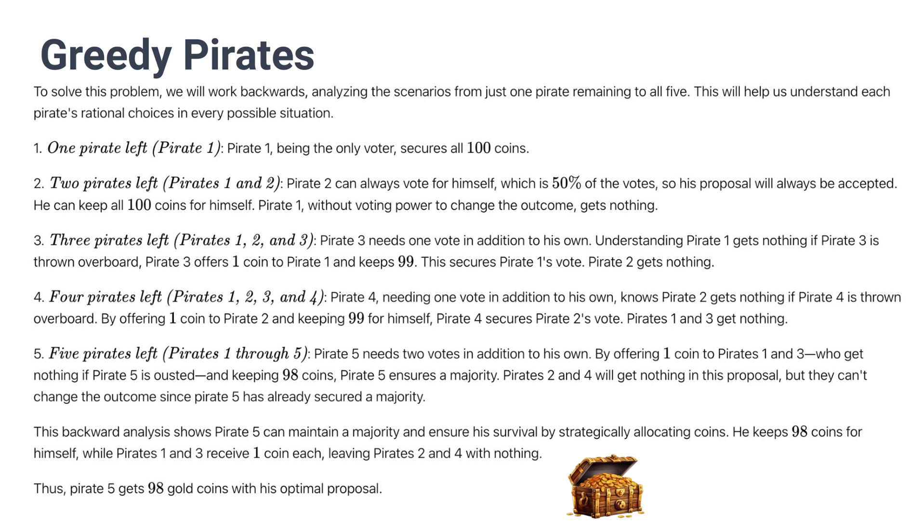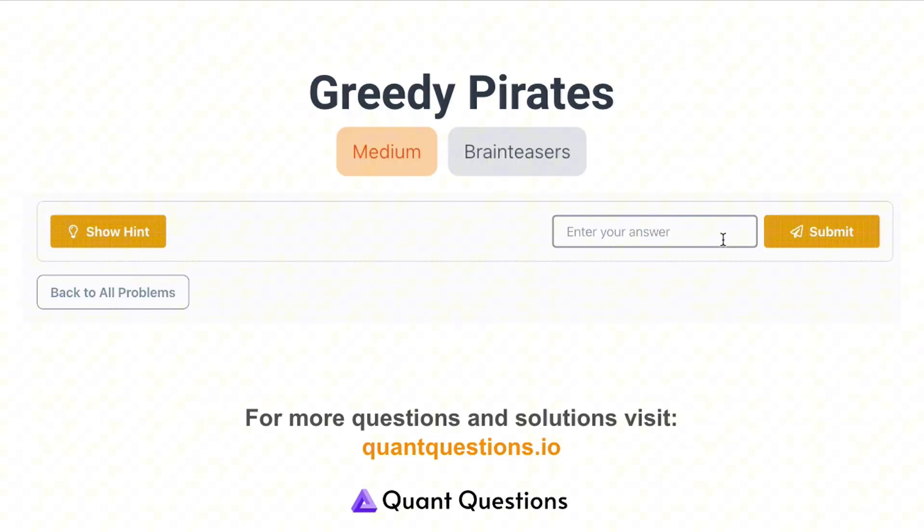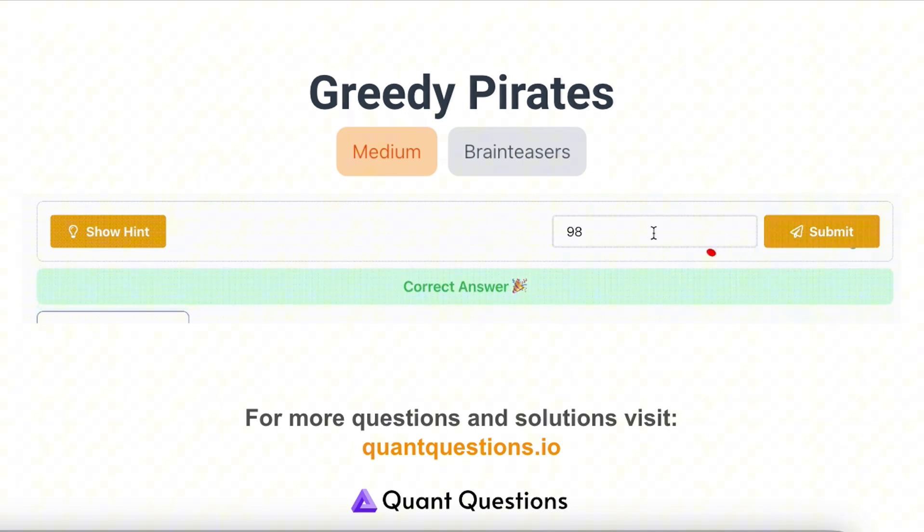Pirate number 5 needs two votes in addition to his own. By offering one coin to pirates 1 and 3, who get nothing if pirate 5 is ousted in the four-pirate case, he is able to ensure that he will win because pirates 1 and 3 realize getting one coin is better than nothing. In this case, pirate number 5, the highest seniority, will get 98 coins for himself. So pirate number 5 should keep 98 coins and give one coin to pirate 1 and one coin to pirate 3.